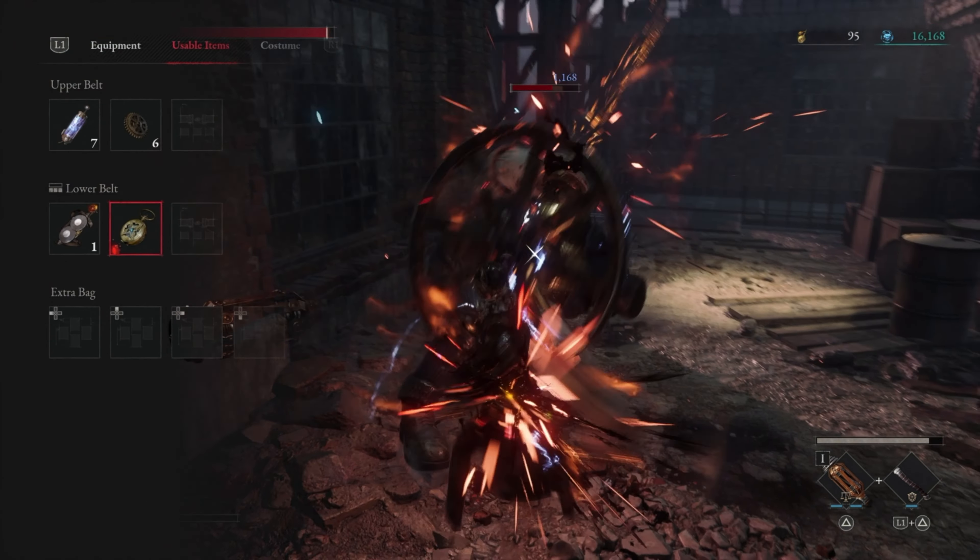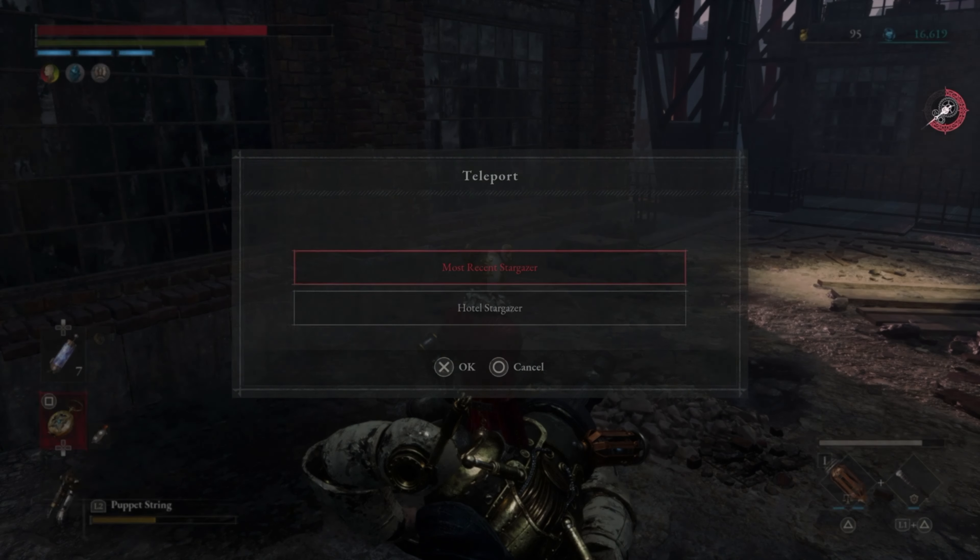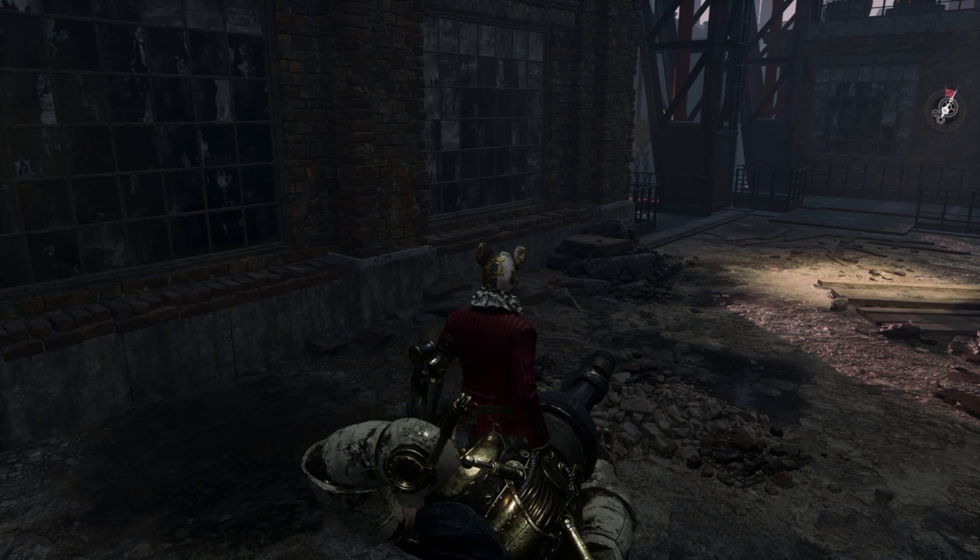Finally, be sure to use the Moonface pocket watch, which you get at the beginning of the game. With this, you can just teleport back to the Workshop Union entrance Stargazer, so you don't even have to run back and start the process all over again.